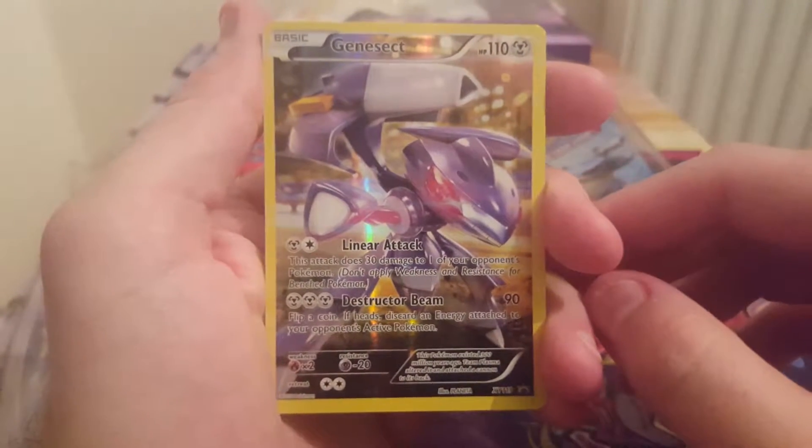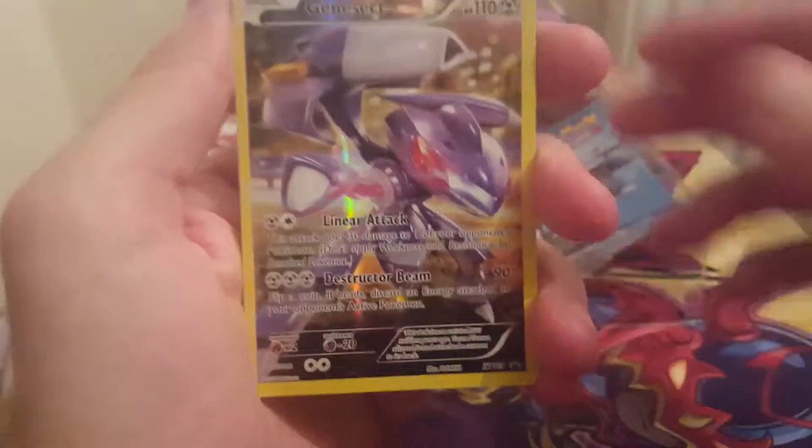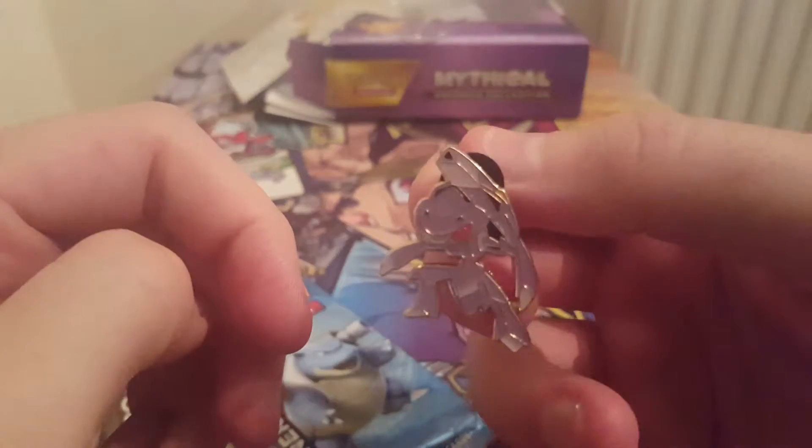Genesect, 110 HP, Linear Attack and Destructor Beam. There we go, so I've got two packs and also a badge — a little Genesect badge.